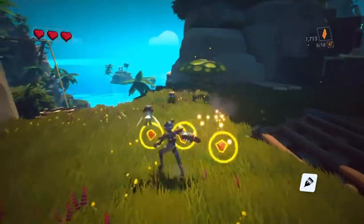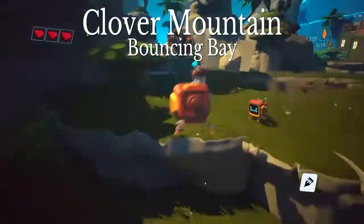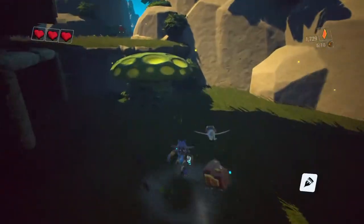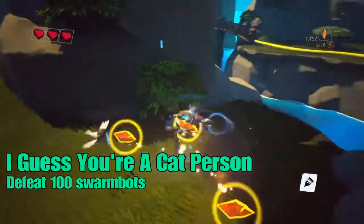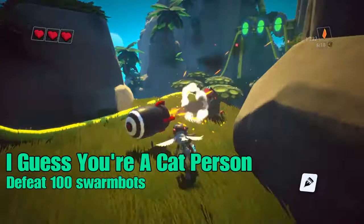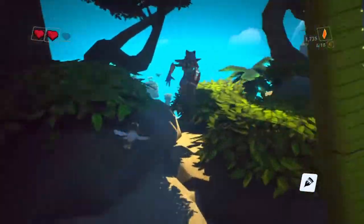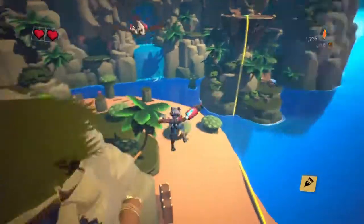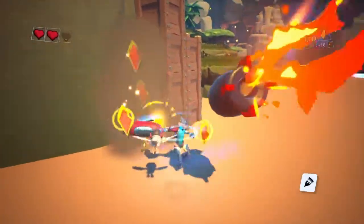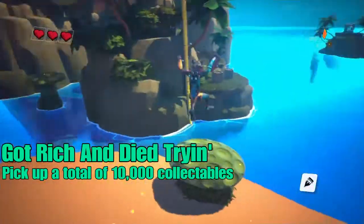You just head to my favourite part of the map which is Clover Mountain Bouncy Bay, and defeat enemies that can also accumulate towards the 'I Guess You're a Cat Person' trophy, which is to defeat 100 enemies. I've already made a trophy guide on that one. This video is just a longer version of the trophy guide I did for 'Got Rich and Died Trine,' which was to get 10,000 collectibles.